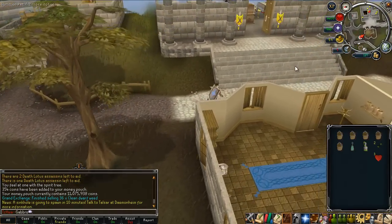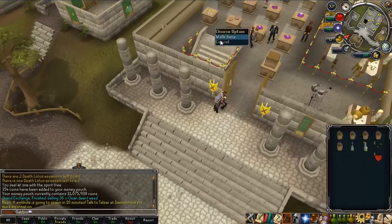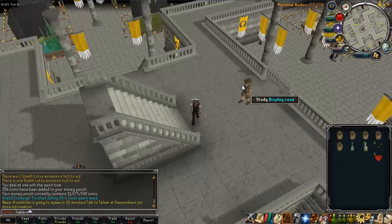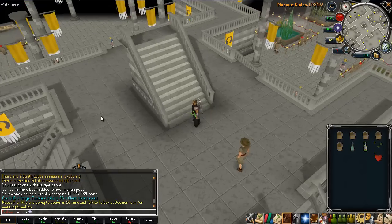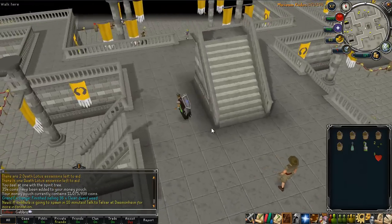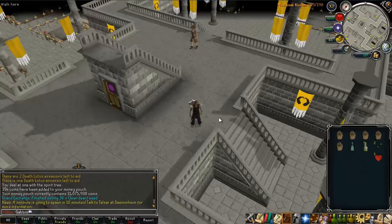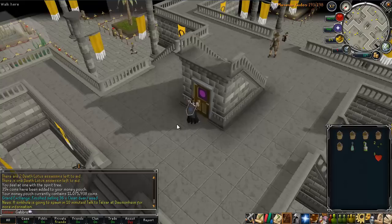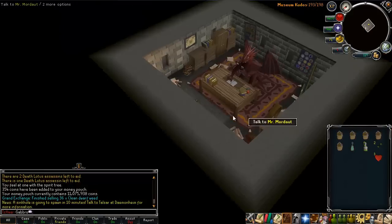It was surprisingly hard to find because I went down the stairs and searched around the whole area for quite a while. The first thing you might notice is that the kudos level is now 198 rather than 183. I spent ages walking around and then found out it's a very well hidden door — it's literally right here, so you walk through this door and you'll find Mr. Mordor inside.